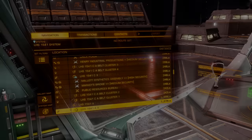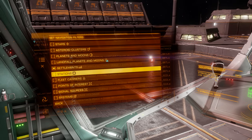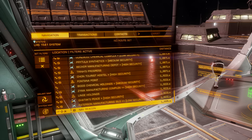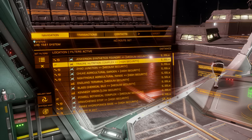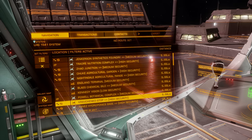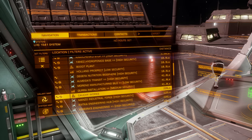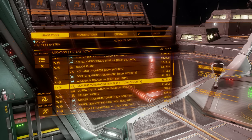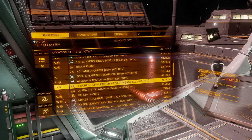Once you arrive in the system, change the filtering on the left hand panel of your ship to select settlements only and then search down the list. You're looking for a blue Odyssey settlement that has a security rating of low. The plus signs next to the settlement's name are an indication of its size, but it's the settlement security level you're looking for. Once you've found a low security settlement, you're good to begin your assault.